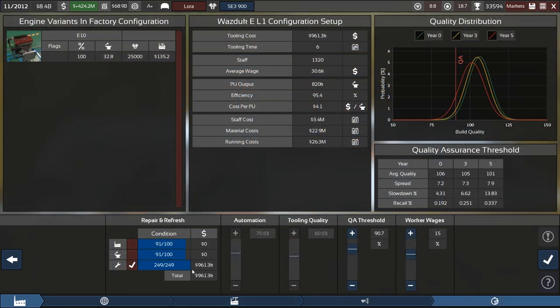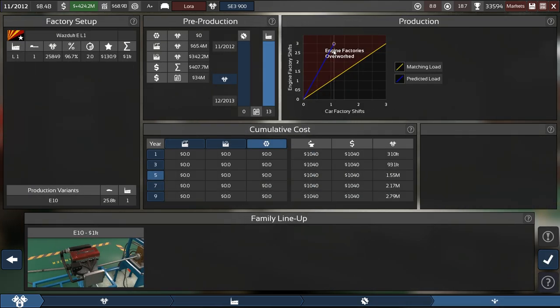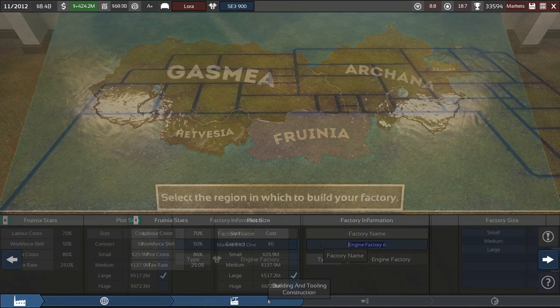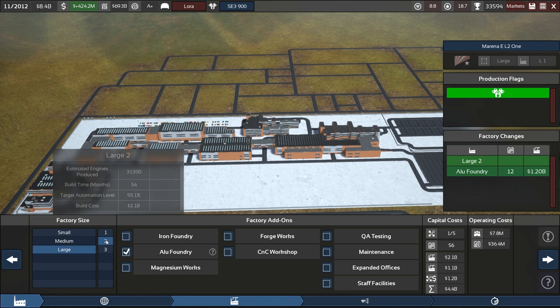This one doesn't even need to be updated — looking good, six months. The others are also shutting down, so we can just up this — 13 months, that's fine. But now let's take a look at that — holy shit, yes, we need a lot more engines. Through Furinia Large factory, let's see if we can get away with a Large 2.